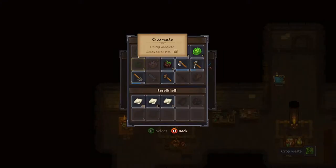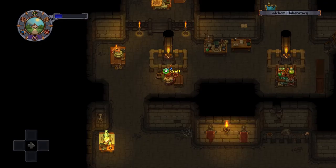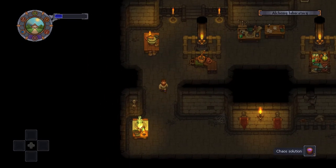If you haven't studied these items yet, you will need to head to the Study Table, otherwise you cannot extract the material. Once you have the Essence and Powder, you can now craft the health potion at the Alchemy Workbench.